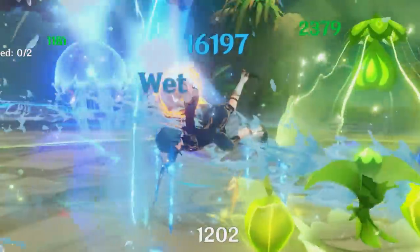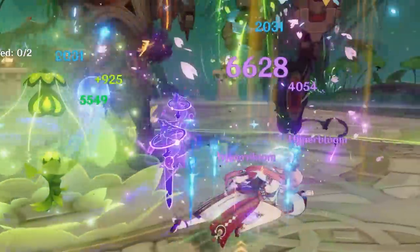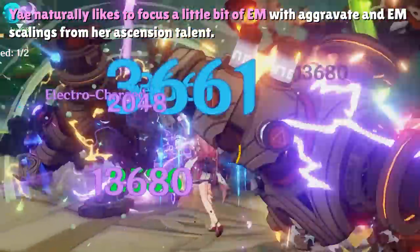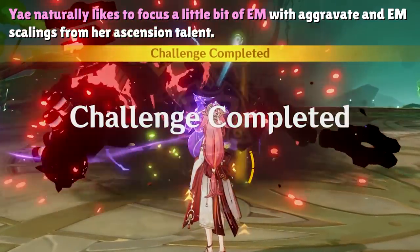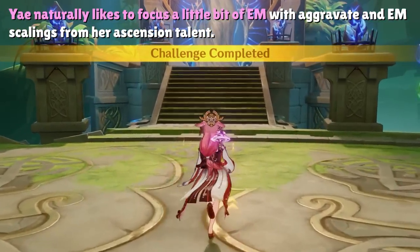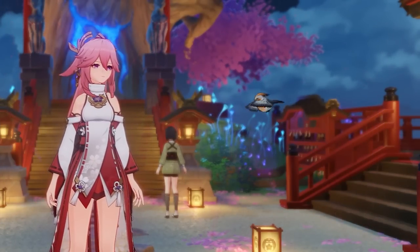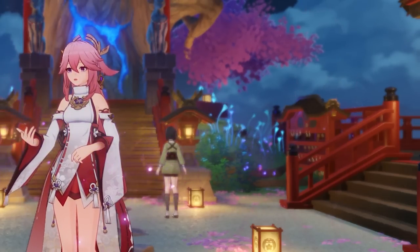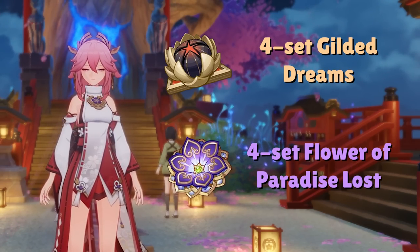For example, let's look at Yae Miko in a Hyper Bloom team. The beauty of Yae Miko as a Hyper Bloom carry is that when we have a hybrid build with both EM and Crit, Yae's personal damage won't fall off as hard as other Hyper Bloom abusers due to the EM scaling on her turrets and the Aggravate reaction. However, building a full EM build on Yae Miko may fall slightly behind that hybrid build. Let's take into account two example builds on screen: one standard crit build with the 4-set Gilded Dreams, and one elemental mastery build with the 4-set Flowers of Paradise Lost.